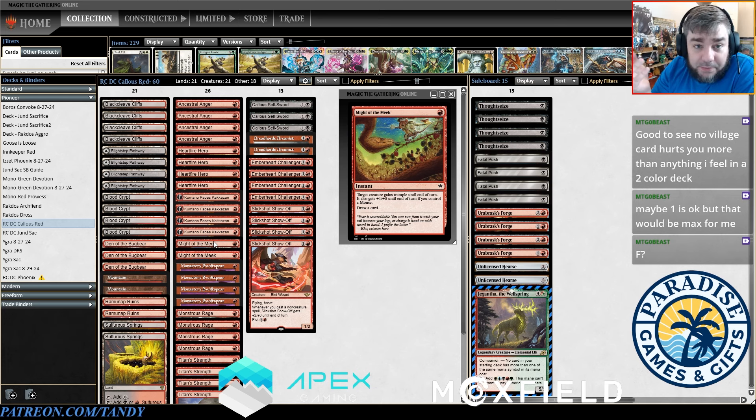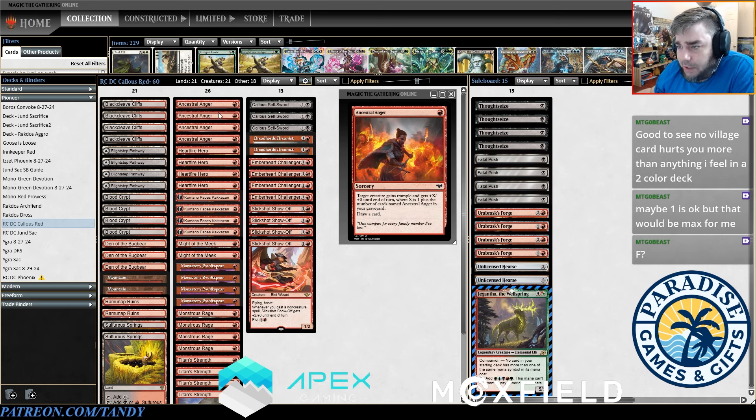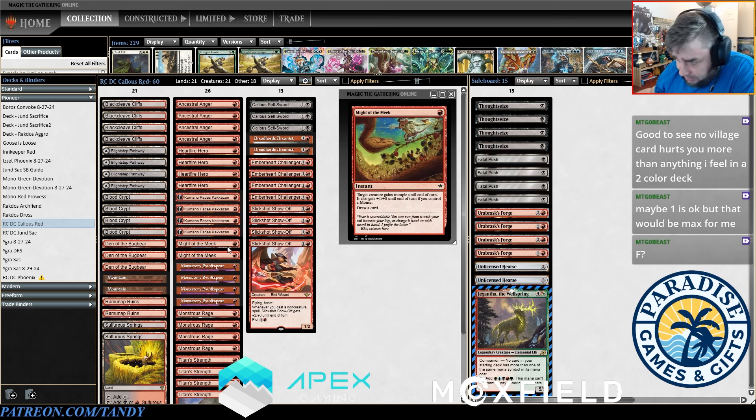If you do want to play Claim to Fame, I'd recommend playing it over Might of the Meek — I'm not 100% the Might of the Meek is worth it yet. In this slot I've had Reckless Rage, deal four to an opposing creature and two to yours, which was pretty good. You might also want to try Flowstone Infusion — you can use it to kill an opposing creature or buff yours, but I found that card a little too mediocre. This deck is extremely low to the ground with no cards costing more than two in the main deck. We could probably get away with 20 lands but I quite like having 21 when we're playing things like Emberheart Challenger, which is a little mana intensive. Hitting your second land drop is extremely important; whether or not you draw your third land is not that important.